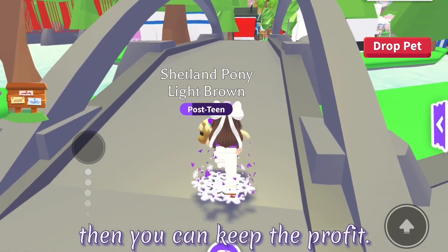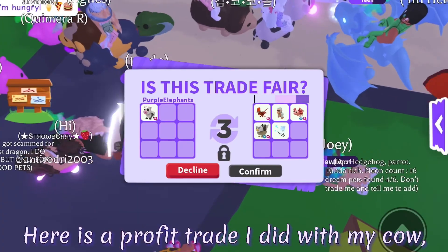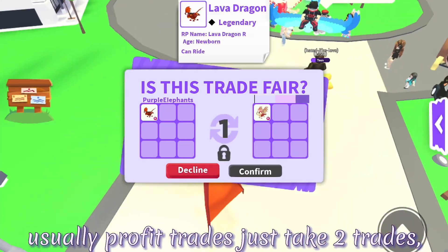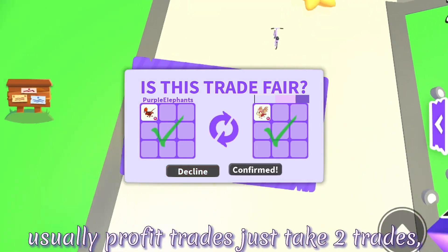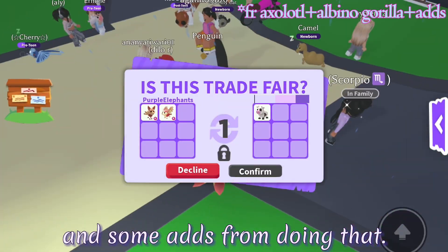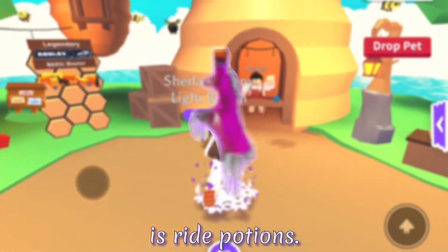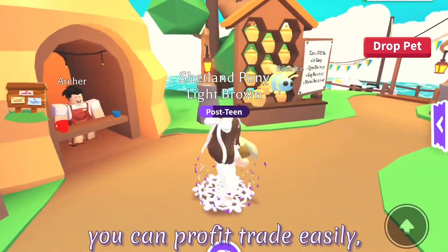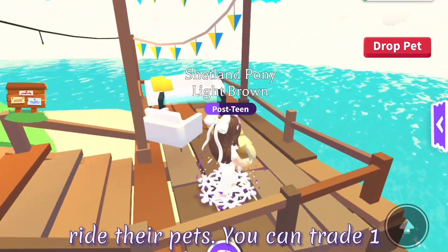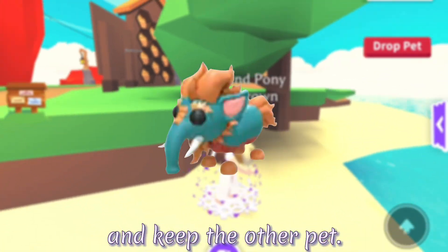Then you can keep the profit. If you have a higher value pet, you can get bigger overpays for it. Here is a profit trade I did with my cow - I did it on my alt account because it's easier to trade on there. Usually profit trades just take 2 trades, but this one has a few more. In the end I got to keep 2 legendary pets and some adds from doing that. Another thing you can profit trade with is ride potions. You can trade 1 ride potion for 2 legendary pets and then trade 1 pet back for a ride potion and keep the other pet.